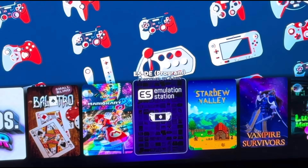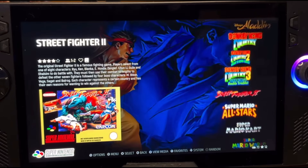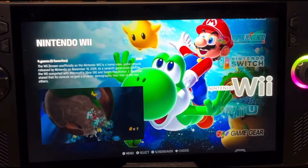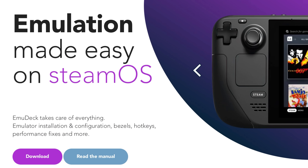At number five is EmulationStation, which is the best way to play all of our favorite childhood retro games. It definitely does feel more refined on SteamOS due to the fact that it was made first and foremost for SteamOS and then got ported over to Windows.